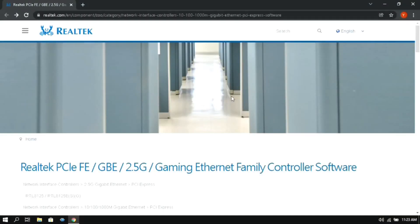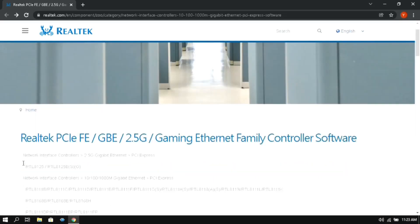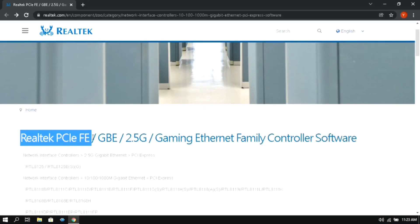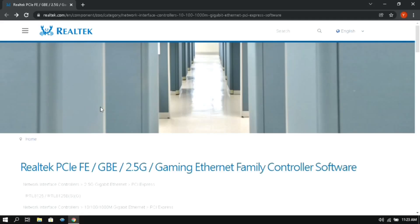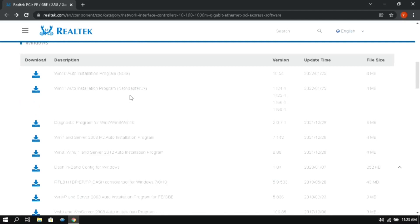For the next step you need to update your network drivers. If you have Realtek drivers then you should go on this website, or if your driver brand is something other than Realtek you can search on Google about your drivers. I will provide the link to this website in the description. Once you are on the website, scroll down and click on the Windows 10 auto installation program if you have Windows 10, or look further down if you have another version of Windows.